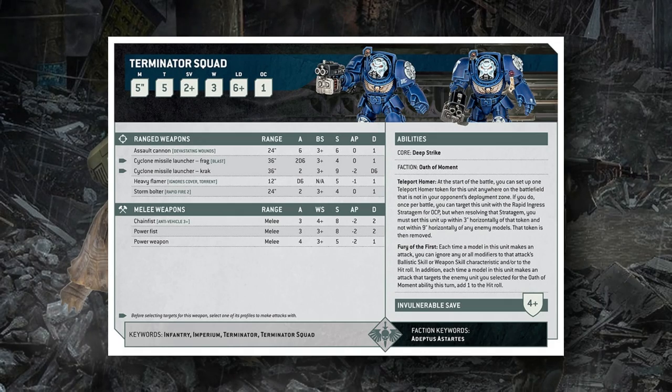The Teleport Homer restriction says 'within three' and not 'wholly within three,' so it does allow you to potentially string out from the token. The assumption is that the way these guys enter reserve is the Deep Strike core ability. The design team has stated that abilities colloquially referred to by the community — especially based on their existence as universal special rules in previous editions — will be getting that universal special rule status back. So Deep Strike as a reserve rule placing you nine inches away from enemies is basically guaranteed.